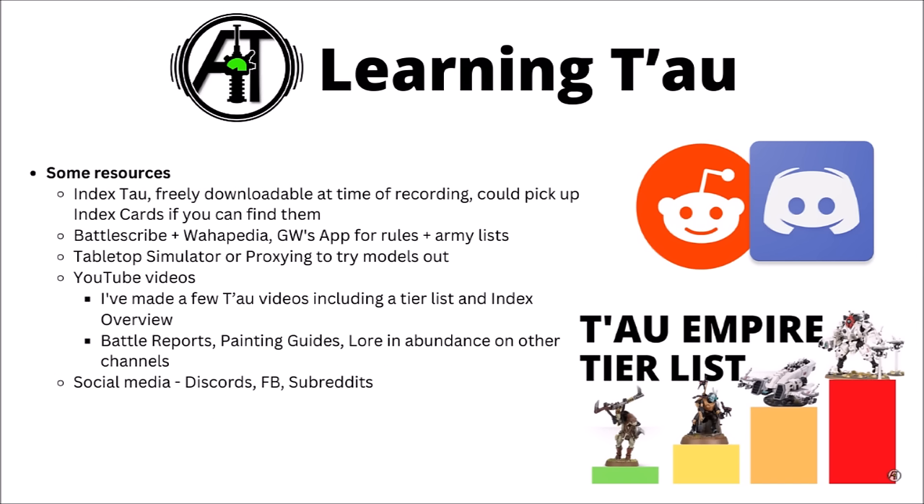If you do choose to collect a Tau army, there's plenty of things you can research. A reasonable start might be downloading their index from Warhammer Community, which gives you a good idea of what units they have available, a little bit of flavour text, and their current rules in-game. You could use things like Battlescribe, Wahapedia, or Games Workshop's app for rules and army list building. You could try Tabletop Simulator or proxying to try some models out in-game, and there's an absolutely vast amount of Tau content out there on YouTube. I've made a fair few Tau videos since 10th edition came out, including a tier list index overview and army list overview.